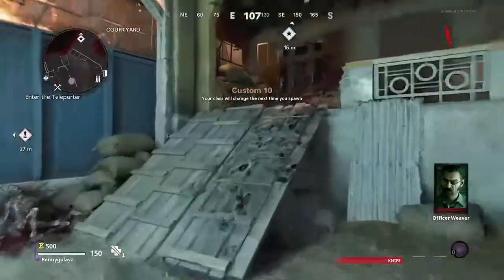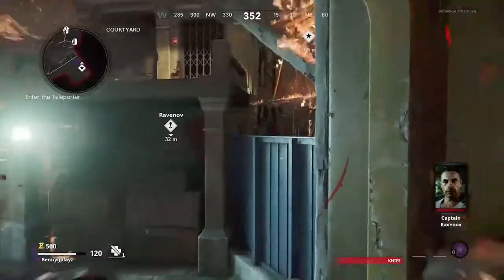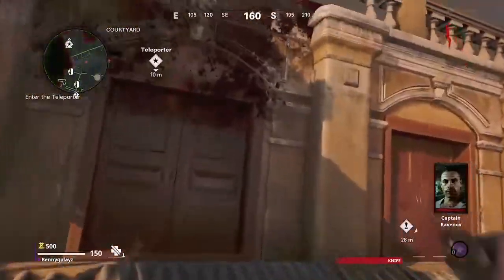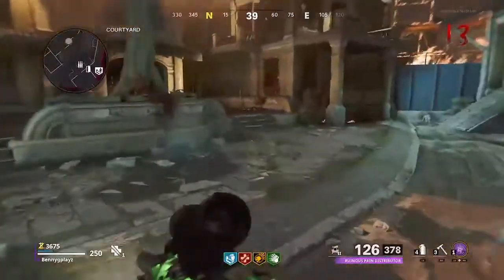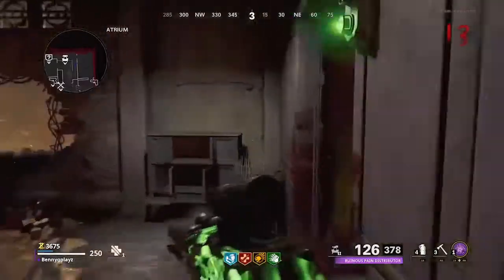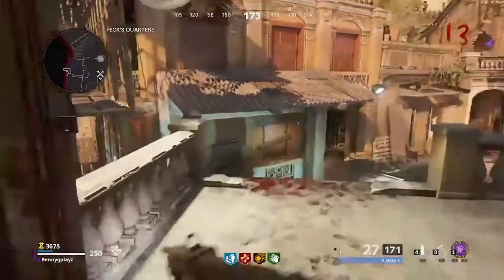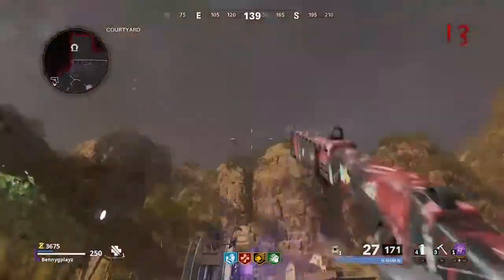First things first, have that door closed, turn the power on. From there, when you have a pack of buttons, go up these stairs right here. You want to go to your right, turn and just go forward, jump across right here, jump again here.